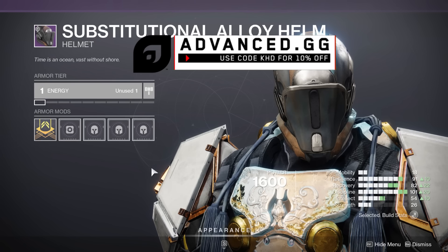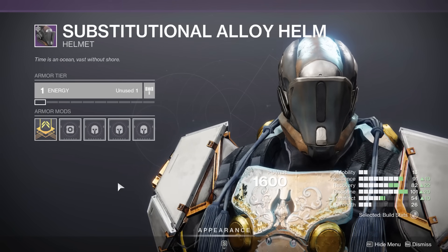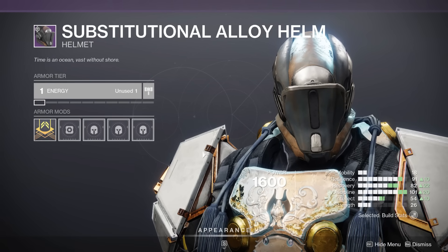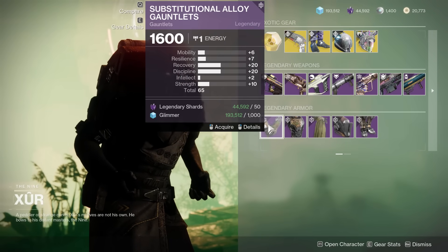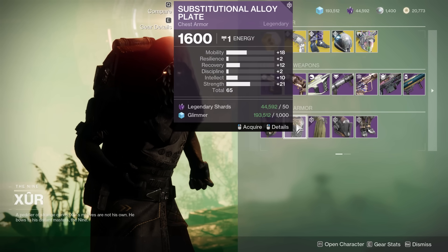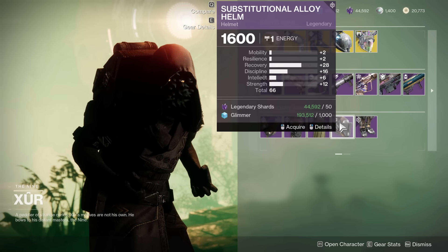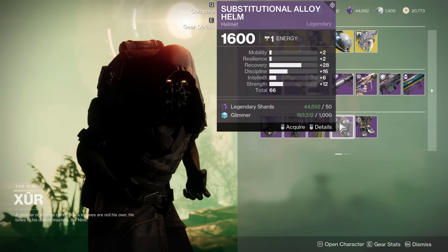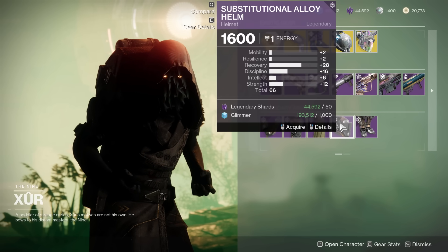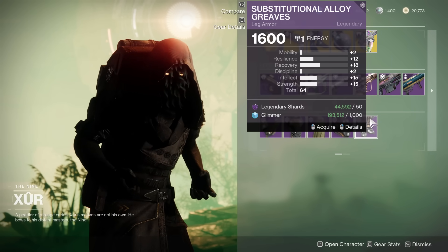Taking a look at the actual stats for the Titan — the Gauntlets have 65 overall with recovery and discipline; that's totally fine. On a Titan you do want more resilience, but not a terrible roll. Then 65 with way too much mobility — Bungie loves to give Titan armor max mobility. Then 66 with a huge recovery spike; if that recovery spike was in resilience I'd be a lot more receptive. If you want recovery and masterwork it, 28 goes to 30 — you've got three tiers of recovery on one armor piece — so if you're lacking recovery, definitely consider picking this up. And then 64 on the legs — just a pretty above-average piece.